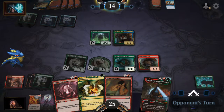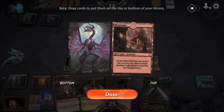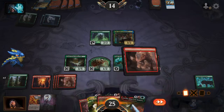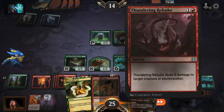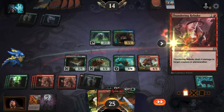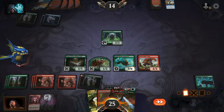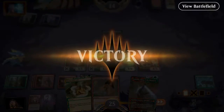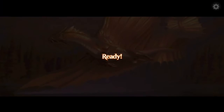There's Volo again. I'll keep the mountain. I'll play the mountain. I'll Thundering Rebuke Volo — he's probably gonna quit here in a second. Yep, there he goes. See, this is how you beat a Volo deck.